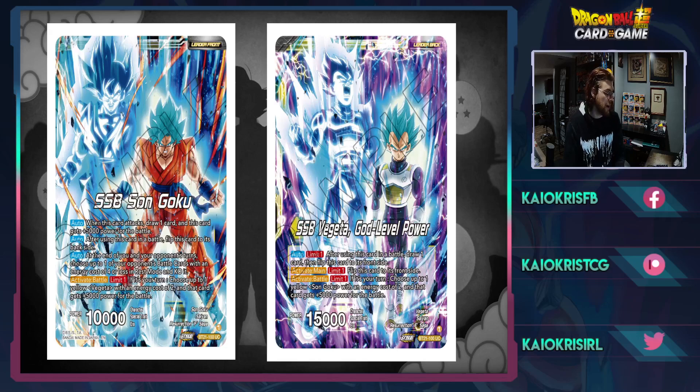The Goku side is where you want to be on your turn — you swing, get the extra draw, go up to 15K, then switch to Vegito. When on the Goku side you want to be utilizing your Vegitos; when on the Vegito side you want to be utilizing your Gokus to get the most out of your attacks. Then you can activate main to flip back to Goku. Ideally you want to be on the Vegito side for your opponent's turn, they attack, and you flip — there are different ways to sequence it, very cool.